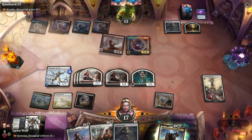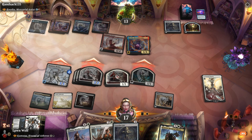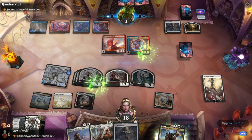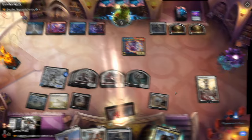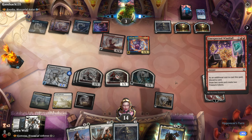Put some counters on here. Swing with everything — they block that, they block this. Let's just get really aggressive. They're going to block one of those — down to three. Do they have an answer? If they Rift us I think we're just doomed, because we only have three lands and we're not going to be able to recover from that. Or a big board wipe of some kind.